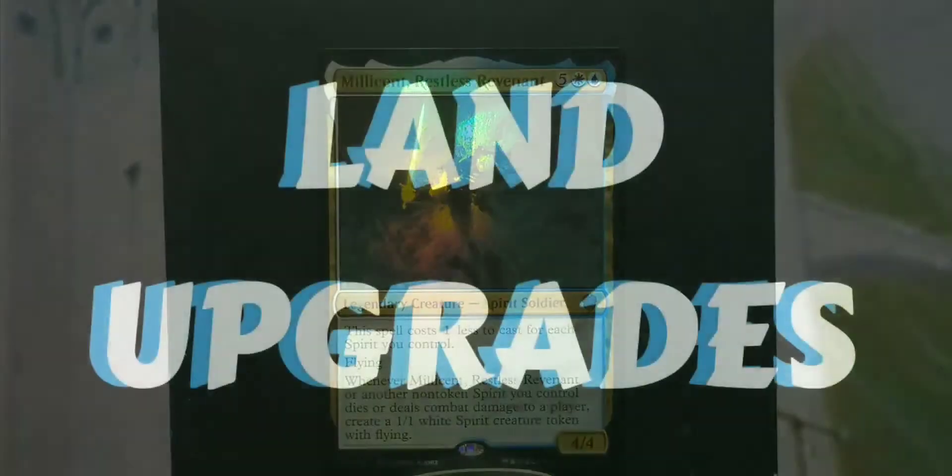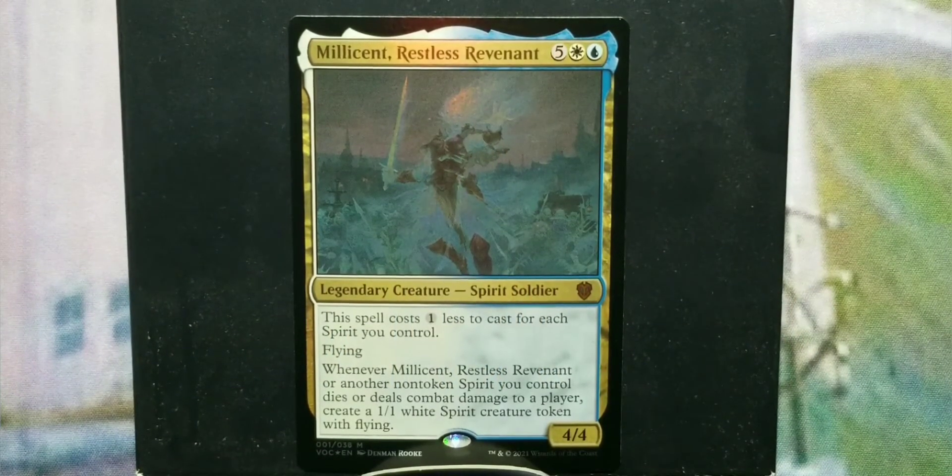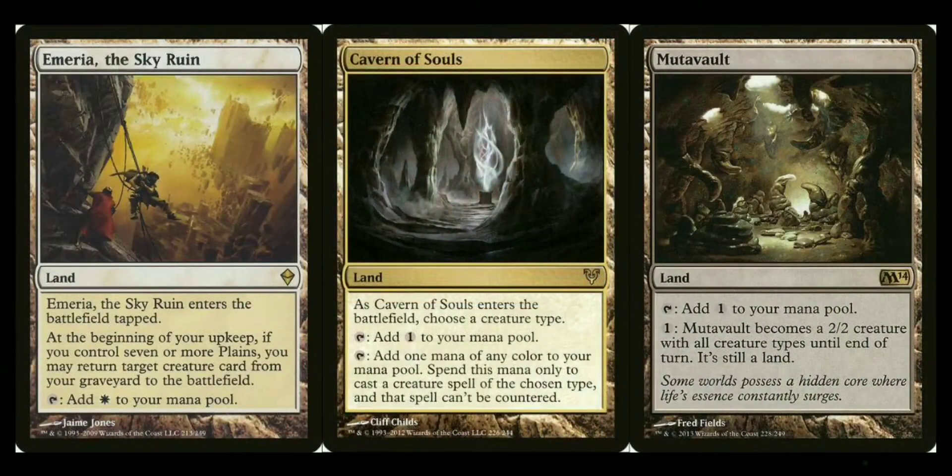Starting with utility lands — I won't be mentioning standard dual lands and fetch lands, just utility lands. First up: Emeria, the Sky Ruin. In a deck like this you're going to have a lot of things die, so Emeria can get some of them back as long as you have enough plains in play. Karakas will return a legendary creature to its owner's hand — use it to save yours or repeatedly bounce an opponent's commander. Castle Ardenvale helps you scry through your deck.